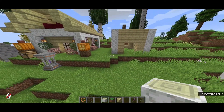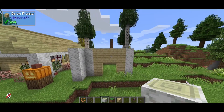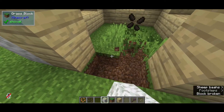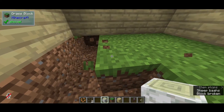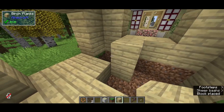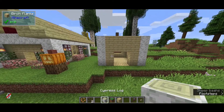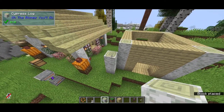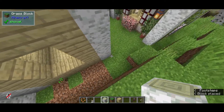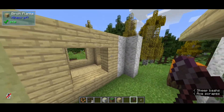One thing I've learned is that by extending your framing out, it's going to look a little weird at first, until you get the inside framing to look more like your actual walls — by either making it planks or just stripping it down.